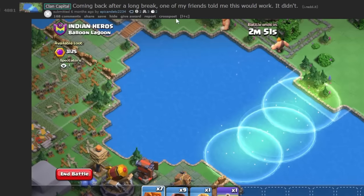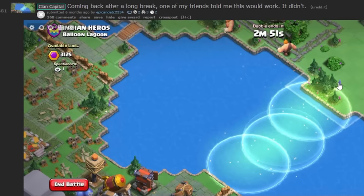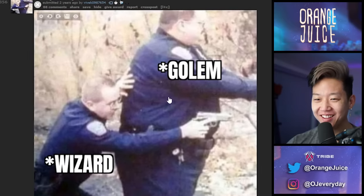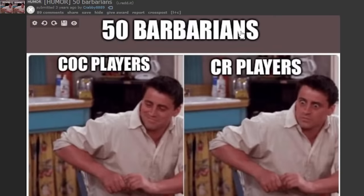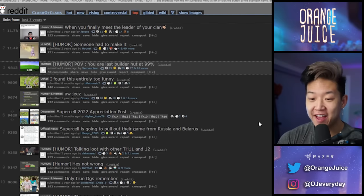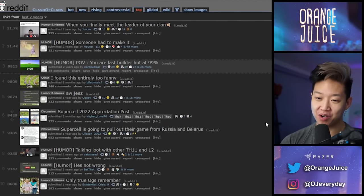Does anyone else do that — I upgrade the walls because it's cool even though it doesn't do anything at a certain level. Coming back after a long break, my friend told me it would work — it didn't. Three jump spells. It's a hidden tesla because it's a Tesla car that's in camo — that took me a while. The classic go-wee-wee — the wizard's always behind the golem. 50 barbarians — Clash of Clans players, that's nothing. CR players, how did I let this build up this big? Going through the history of that — I'm surprised there weren't that many rock posts. This was nice nostalgia.